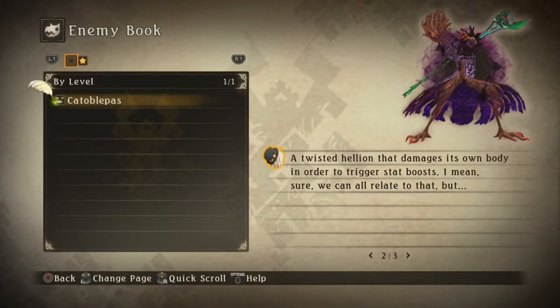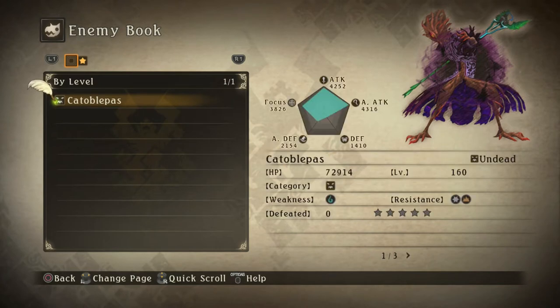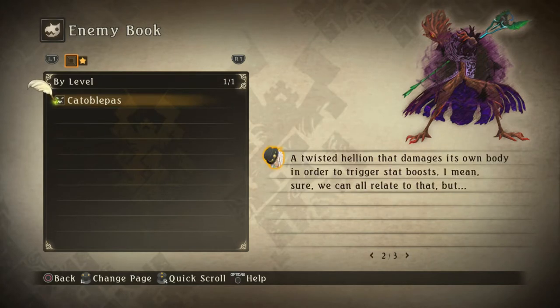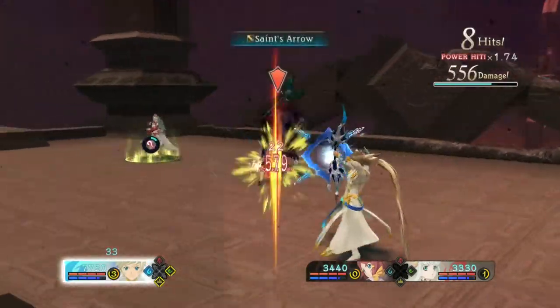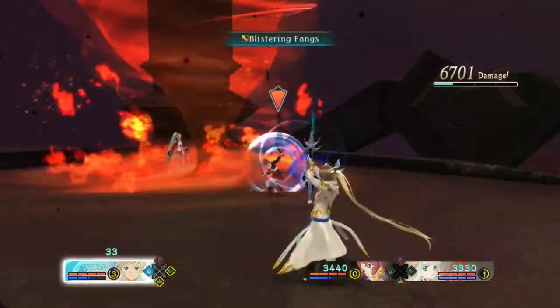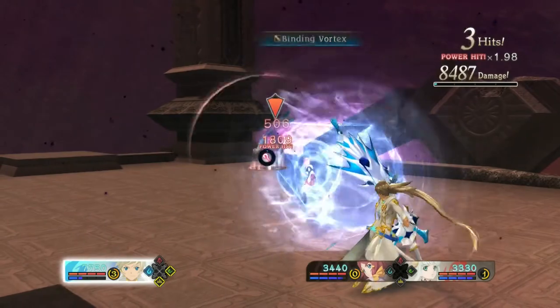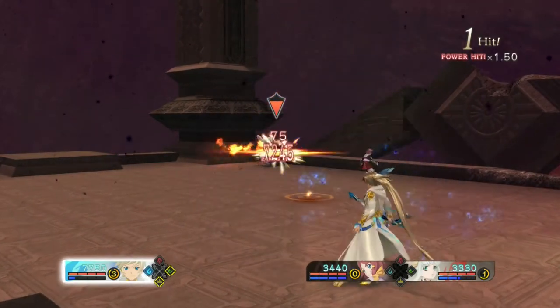Anyway, this is the Ketobla Pass or something like that. Here's the information for it — a twisted hellion that damages its own body in order to trigger stat boosts. I mean sure, we can all relate, but... backing away slowly now. I think you're the only one who can relate here, Zavid. It's weak to physical! Let's just take this thing out — it's going to be fine, especially with the good old Mikleo on the team and his cards set up.